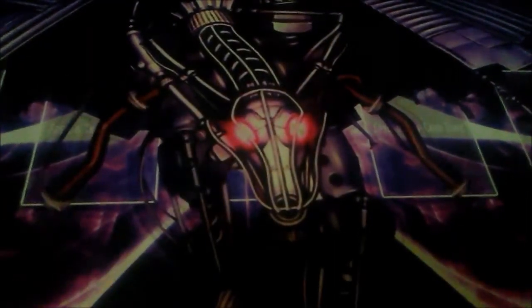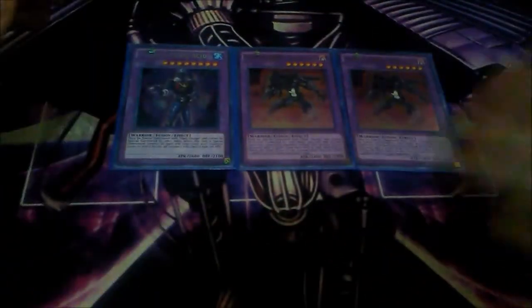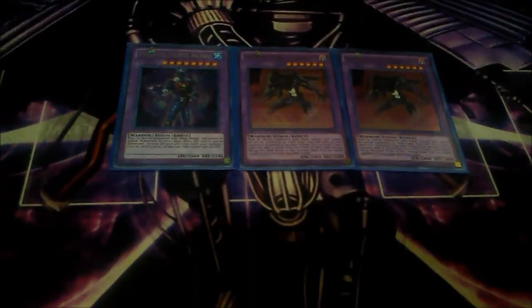Now moving on to the extra deck — I'll show off the Masked Heroes first. I play two copies of Masked Hero Dark Law and one copy of Masked Hero Acid. Dark Law is essentially a Macro Cosmos on legs, but it only works on your opponent. Of course there are other effects too — if your opponent adds a card from their deck to their hand through searching, you can banish one random card from their hand.